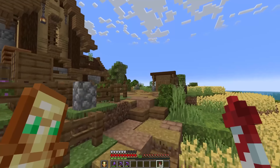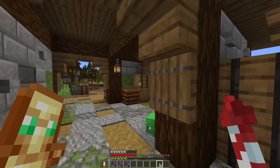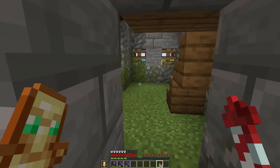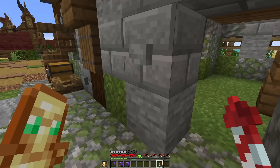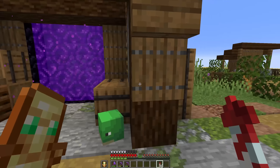That leads us over to our farm, and this farm exists for the sole purpose of hiding a nether portal. It doesn't even have an interior — in fact, it doesn't even have a door anymore. But yeah, we have our portal here, and we have, of course, an absolutely ginormous cornfield.